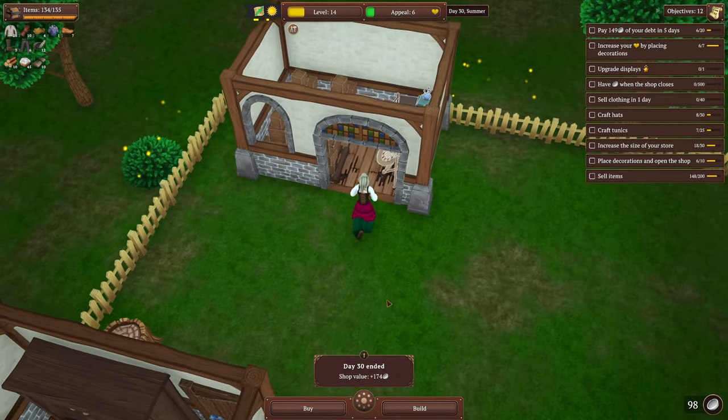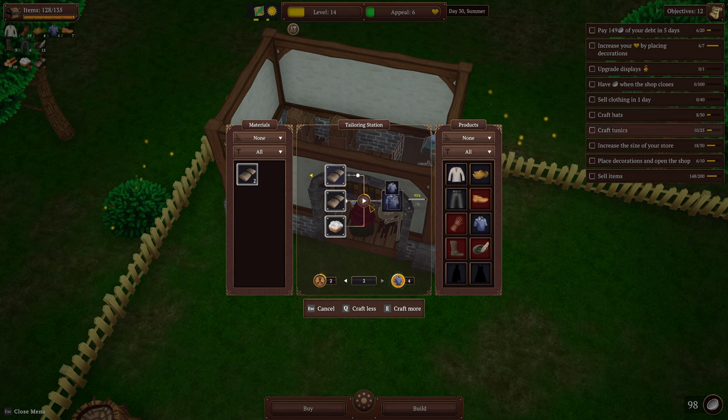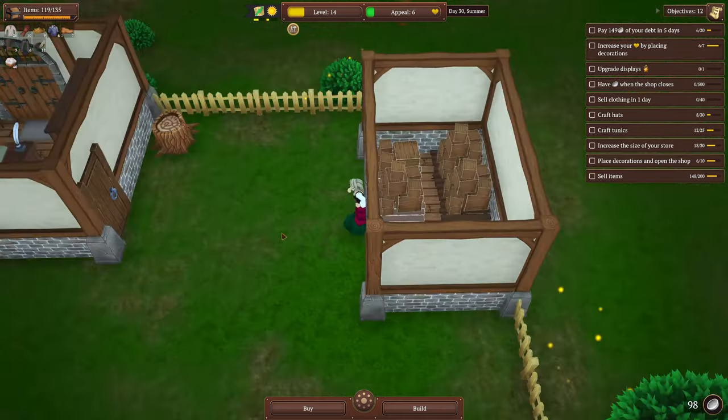We're gonna make some tunics — I'm just gonna use all of this for tunics. And then we need some clogs — get five out of here, it's not terrible. I don't know when it happened but we hit level two and I'm already a quarter of the way through — didn't notice that. So I've got all this wool now and I'm gonna need some leather to back it up.